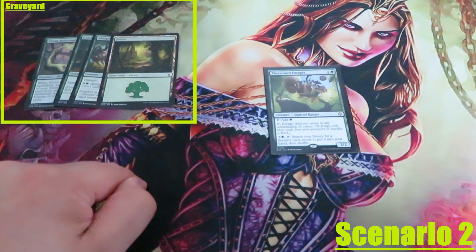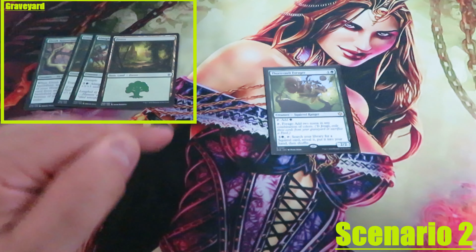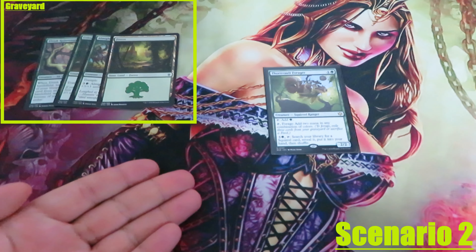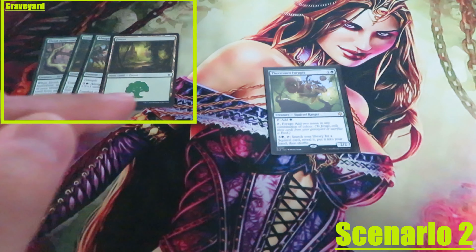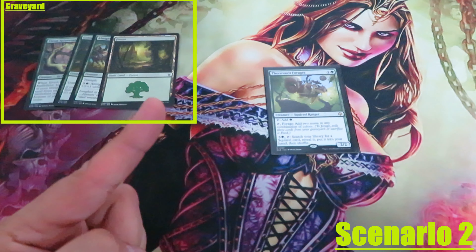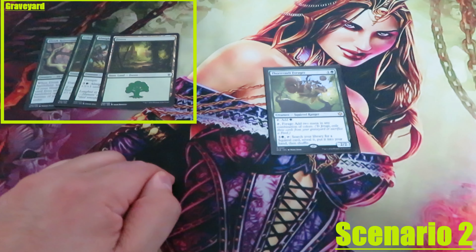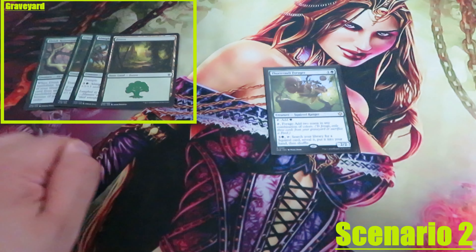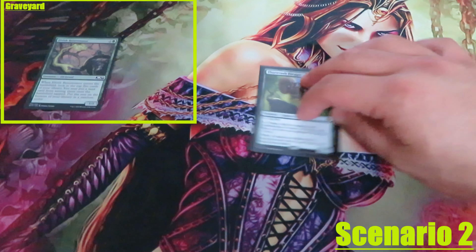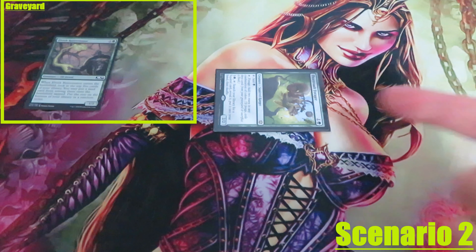Scenario 2: Forage by exiling 3 cards from my graveyard. Again, I'm going to tap my Thorn Vault Forager and use its forage ability. To forage, I can sacrifice a food or exile 3 cards from my graveyard. I don't have any food or food tokens, but I have cards in my graveyard. Therefore, to forage I'm going to exile 3 cards — any 3 cards — from my graveyard. Tap and add 2 mana in any combination of colors.